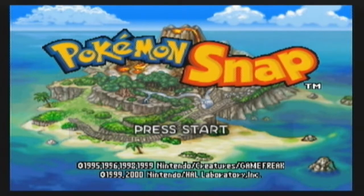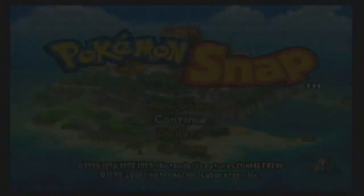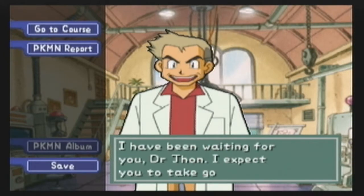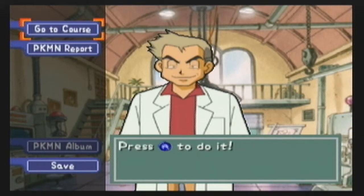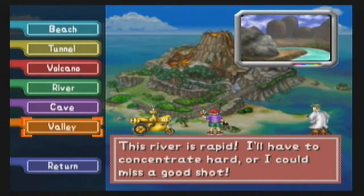Hello everyone, and today's episode of Pokemon Snap for Nintendo 64 is continued right after the next one. There's an actual day's difference between the episodes for you guys, but you get the point. In today's episode we shall go to the course we unlocked last time, which is also the second last course of the game. Yup, this is pretty much the second last course already. So yeah, this game really isn't that long.